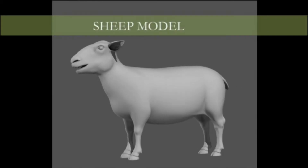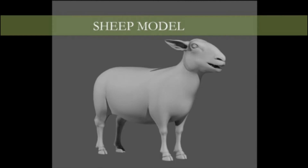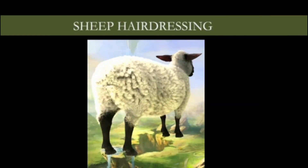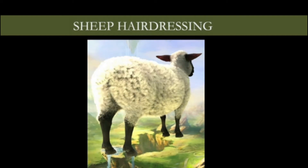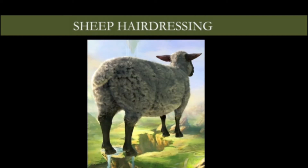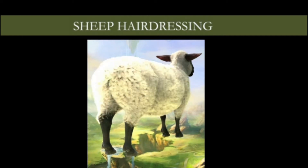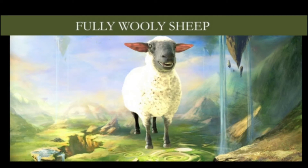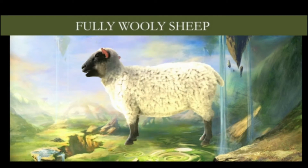It turns out that modeling a sheep — creating a sheep in CG — is not actually as straightforward as you might think. It had to meet several criteria. One is it has to look like a sheep. The other is it has to strike a balance between reality and fantasy. And it has to just be kind of funny. So we went through several hairstyles trying to find what the optimal sheep haircut was going to be for this shot, and settled on the one that seemed to work the best.